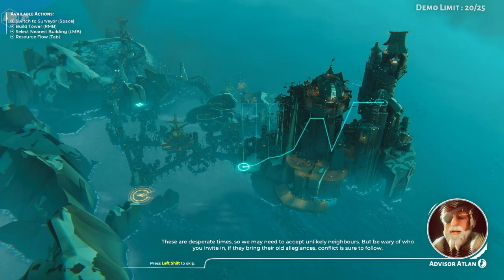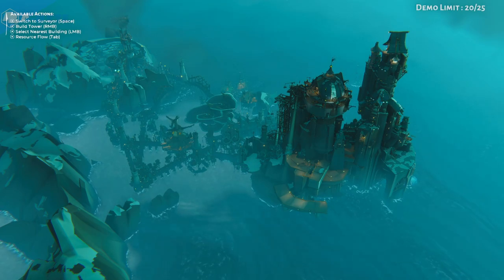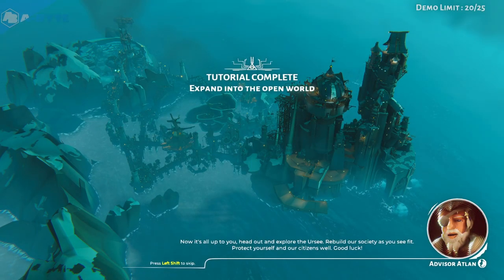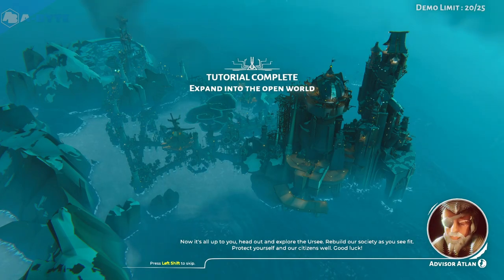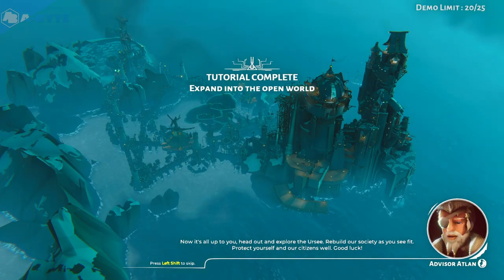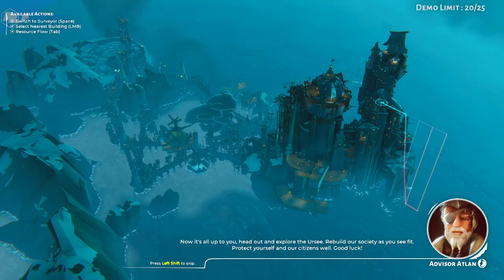If they bring their old allegiances, conflict is sure to follow. Now it's all up to you. Head out and explore the Ursi. Rebuild our society as you see fit. Protect yourself and our citizens well. Good luck.